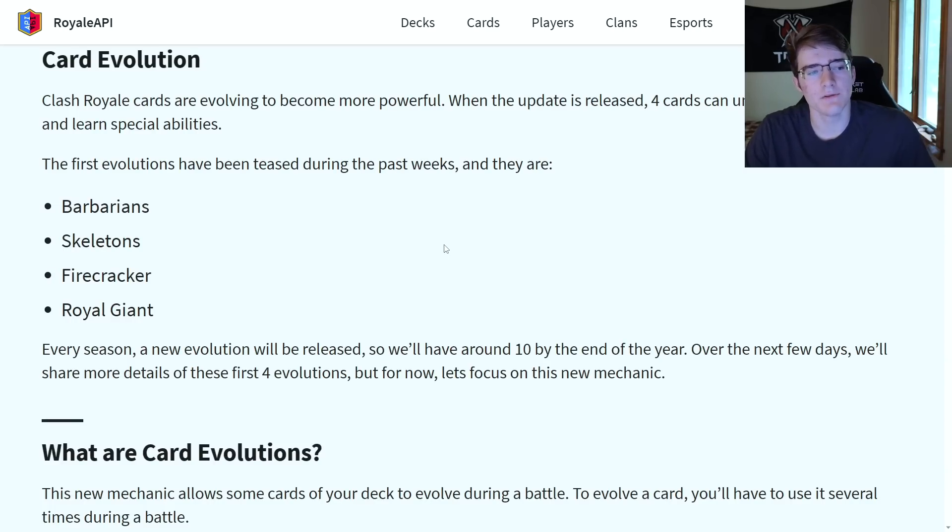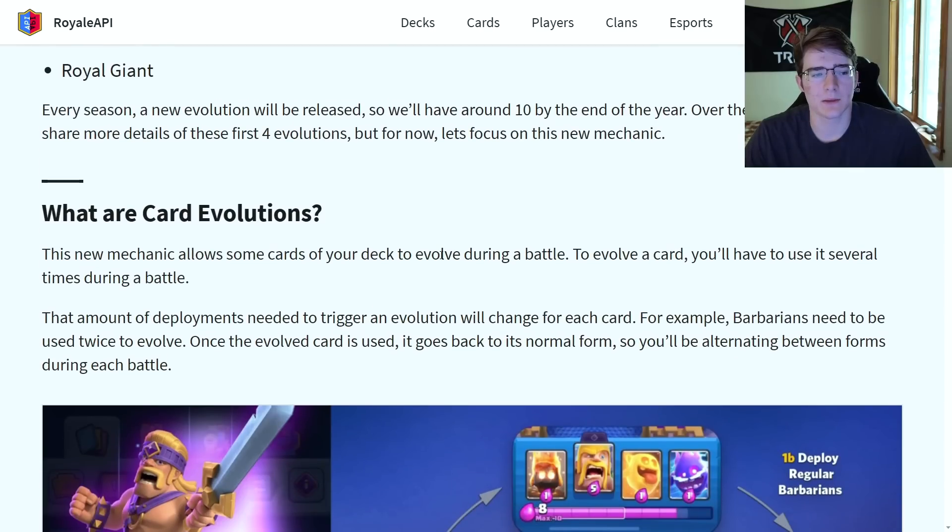The evolved cards coming out are Barbarians, Skeletons, Firecracker, and Royal Giant, with a new evolution released every season. This new mechanic allows some cards in your deck to evolve during a battle. To evolve a card you'll have to use it several times — the number of deployments needed varies per card. For example, Barbarians need to be used twice to evolve. Once the evolved card is used, it goes back to its normal form, alternating between forms during each battle.